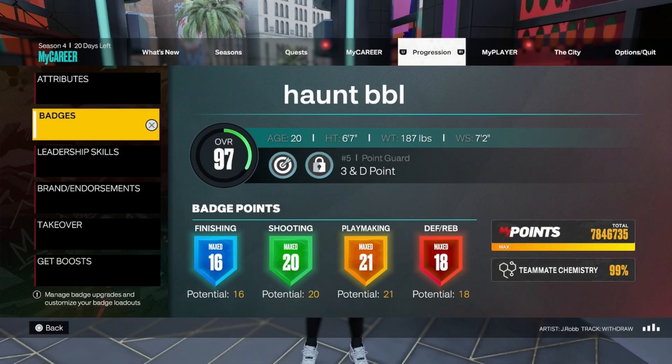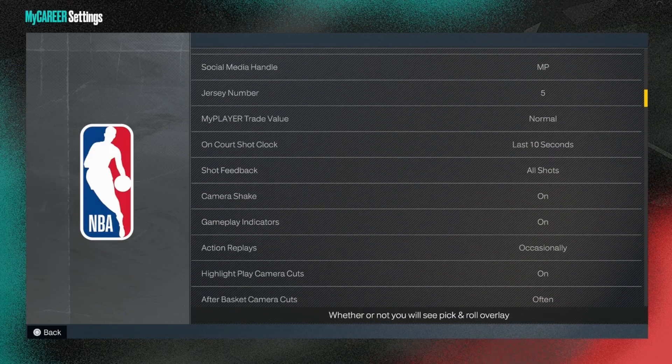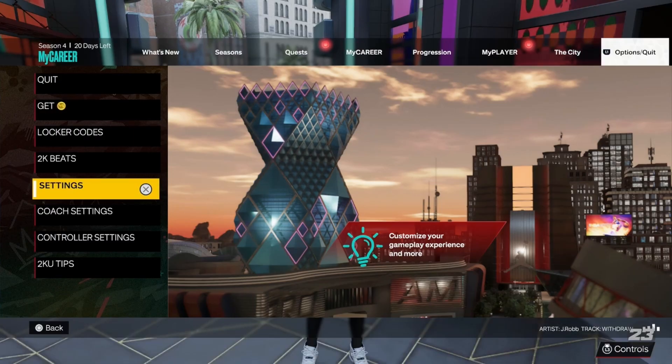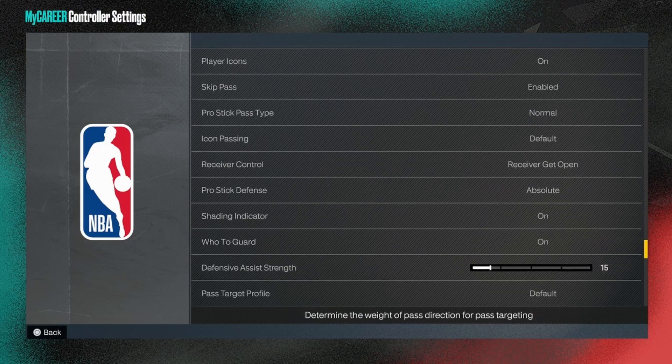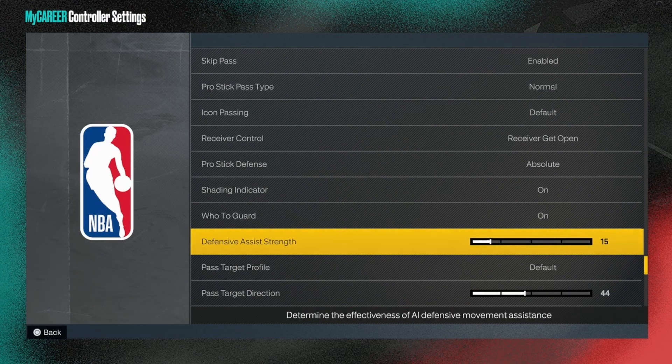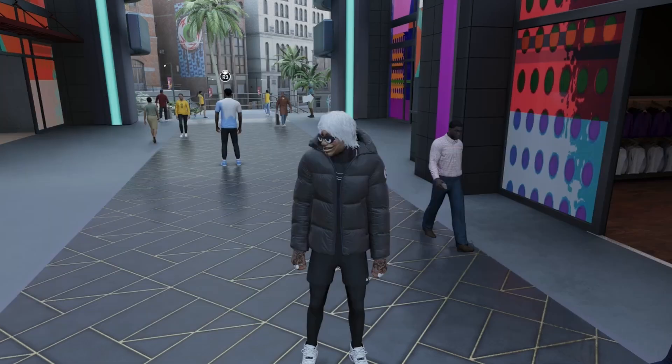These are my defensive badges. For my defensive settings, I have my Defensive Assist Strength on 15 — y'all can copy that if you'd like. For 'Who to Guard,' you don't really need that on. On the two's court it doesn't matter much if it's on or off, but on the three's court I'd prefer running it off.